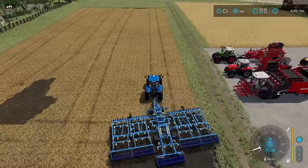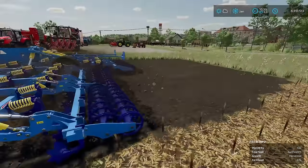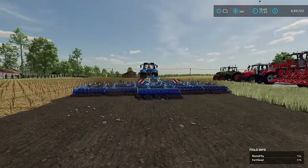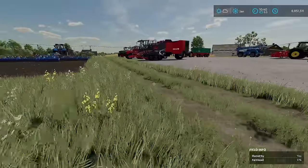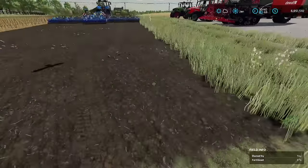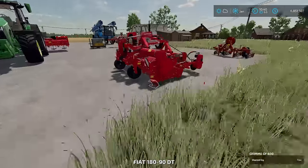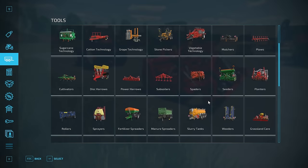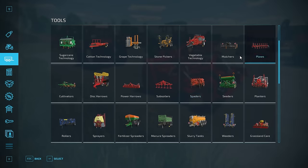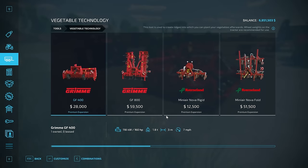He's going to make some progress. While he's working on that, I'll speed that up. That is step one — getting the field prepped. After you have the field prepped, step two can be to make ridges. If you go to the store under vegetable technology, you can find the ridgemaker equipment. This is an optional next step, but it does add a fertilizer state to your field, so I'd recommend doing it if you can.